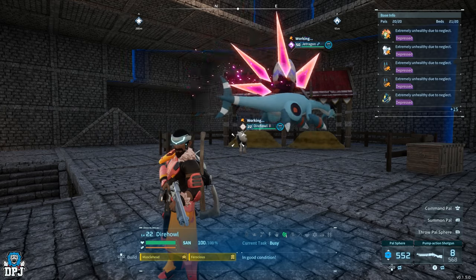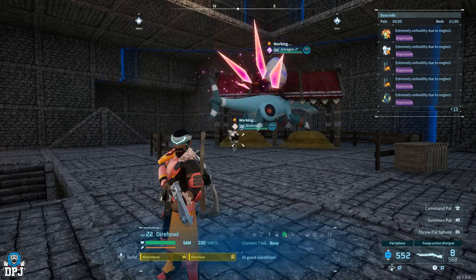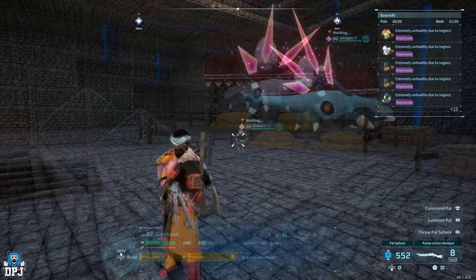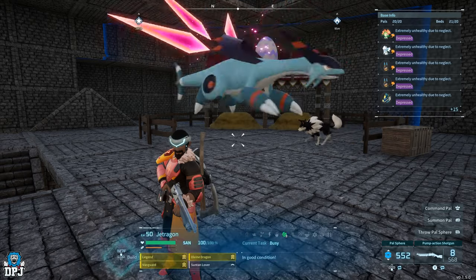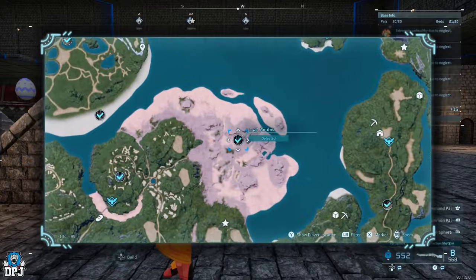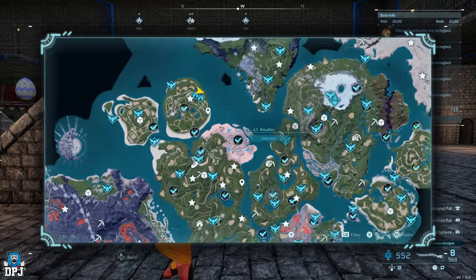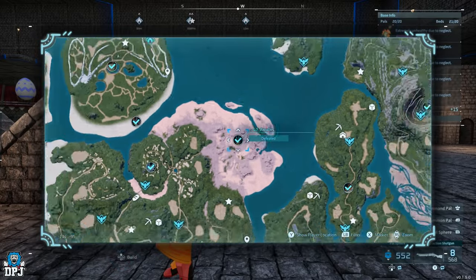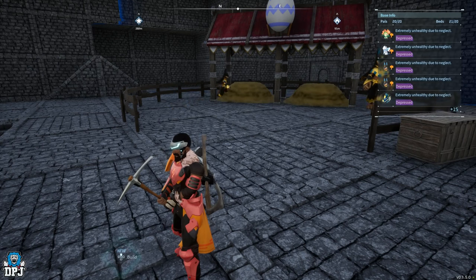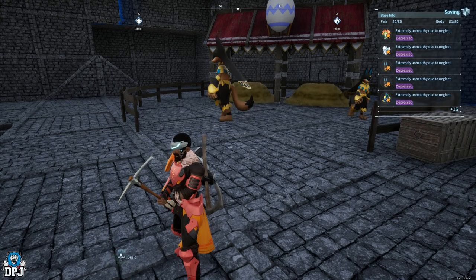They have said they're going to revert this bug, but the Earth Emperor passive is exactly what we want on our Anubis baby. If you're watching this video after they've reverted the change and you won't get a guaranteed Earth Emperor on your Anubis baby, what you want to do is go out and catch the world boss Alpha Anubis — shown right here on the map. He's guaranteed to have Earth Emperor on. Once you have the Alpha Anubis, breed him with the Anubis you created which has Legend, Musclehead, and Ferocious, until you get an Anubis baby with all four passives: Earth Emperor, Legend, Ferocious, and Musclehead.